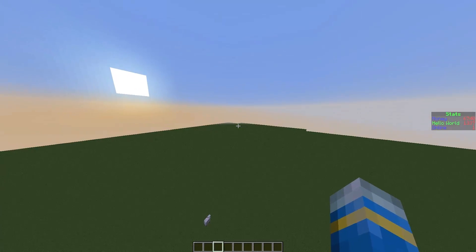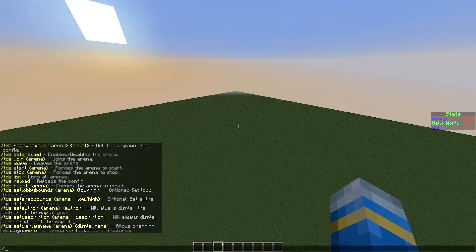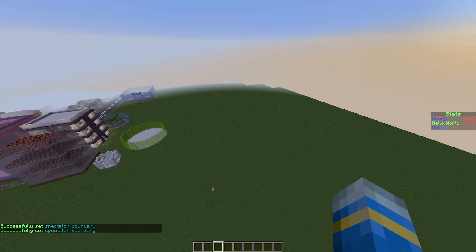We are going to set the spectator bounds which is going to be slightly above the arena here. We do /tds set spec bounds for the arena T1 — this is going to be the low bounds, then we fly up a bit and this is going to be the high bounds. There we go, and that is how you set the spectator bounds.